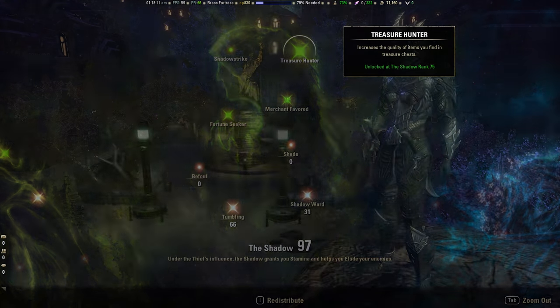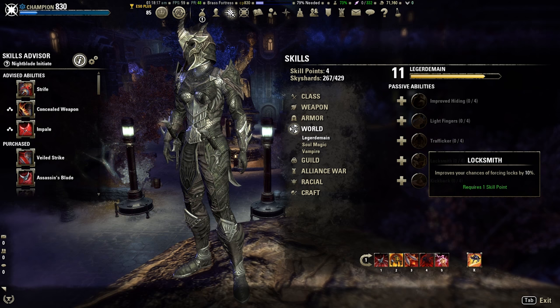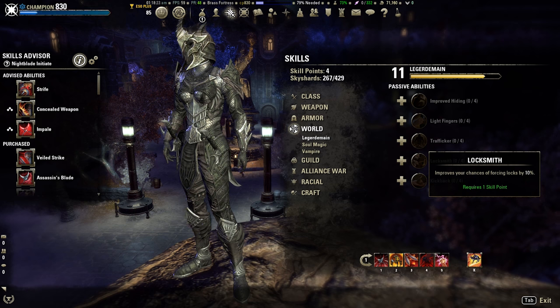Then if we come into our skills, come into Ledge Domain — you might want to get the Locksmith passive. This increases your chance of forcing locks and it saves you having to pick them, so it's just a bit of a time saver.